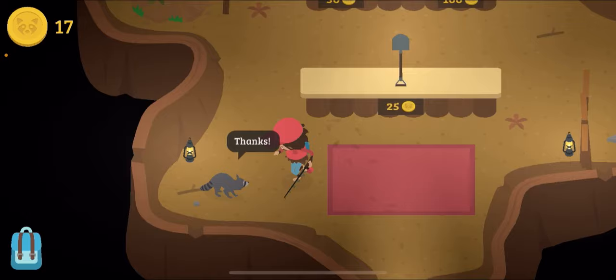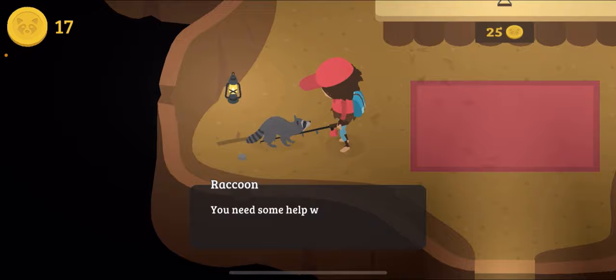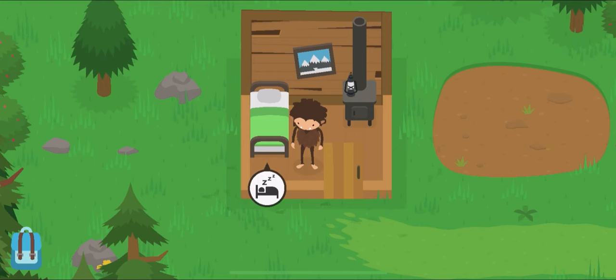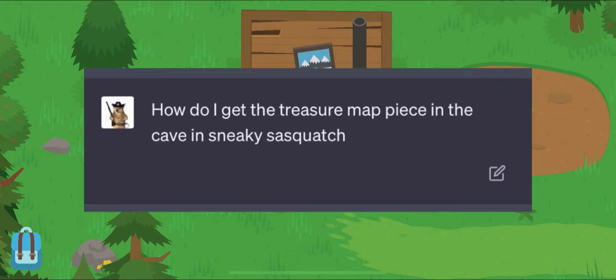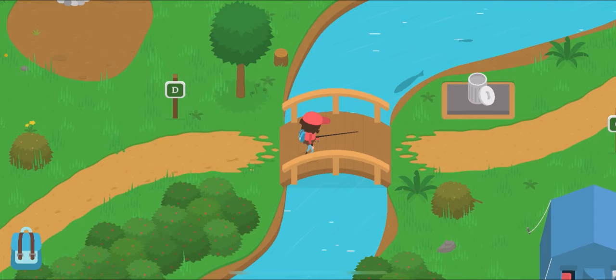Alright, I am back at the Raccoon shop. I'm going to go ahead and get this map now. Of course, following the rule — it always says to interact with NPCs — I'm going to go ahead and ask what my next thing should be. And it says the cave. So the next one I'm going to get is the cave piece. I think this is going to be the last piece before I end the video. I asked ChatGPT how do I get the treasure map piece found in the cave in Sneaky Sasquatch? And it told me: visit the cave, explore the cave, interact to collect, and then check my backpack.